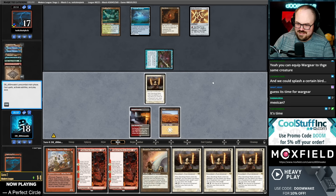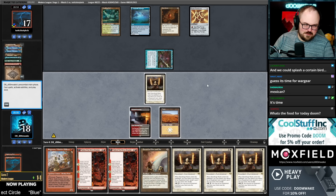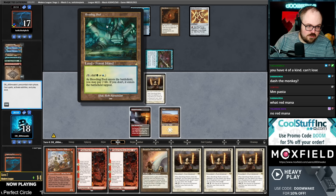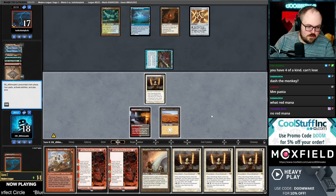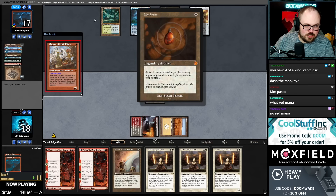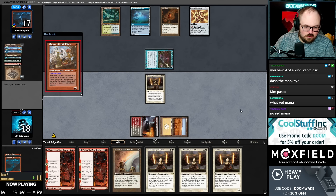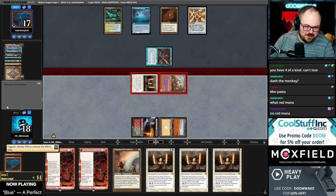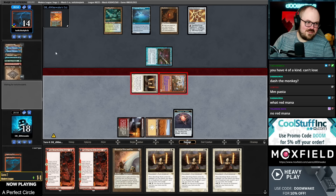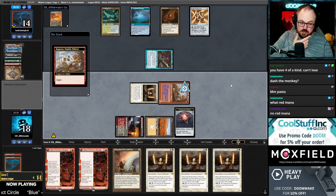Oh, I thought this was a fetch land — they don't have red mana! I played this game assuming they had red mana the whole time. I should have just got Colossus Hammer. Why didn't I just get Colossus Hammer last turn? I could have sworn they had red mana. Turns out they don't — I'm kind of happy they're not drawing that. Probably should have got Colossus Hammer last turn.